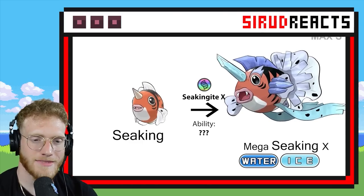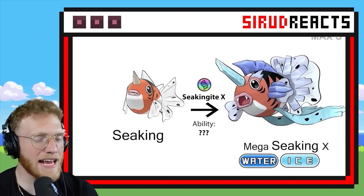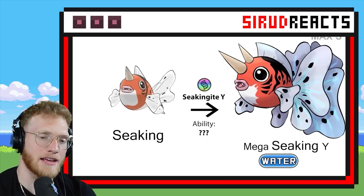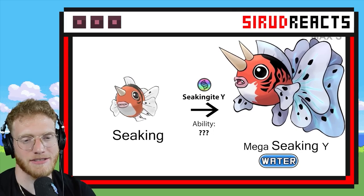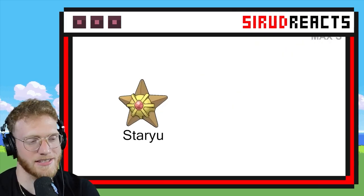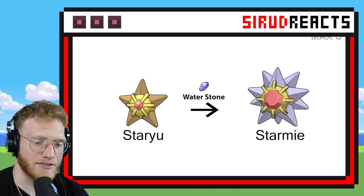Water Ice — okay, that's not bad. It's pretty cool. I just really dislike when they have a water Pokémon and then add Ice to the typing. I feel like it's an easy thing to do, and Ice is such a horrible typing. It's rough.